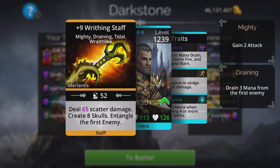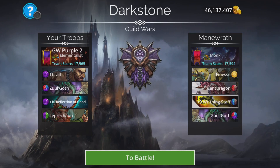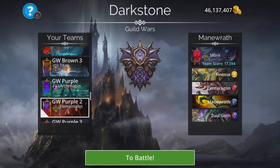That's a good weapon to use with this team as well — the scatter damage not so much, but the creation of skulls certainly, and entangling the first enemy means if any of the skulls miss they're going to be safe because we're going to be entangled. So it's a good combination. We need a fast team for this — let's see what I've got set up here.